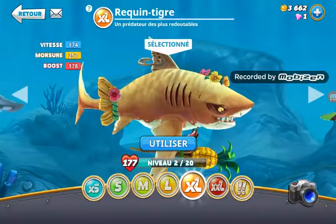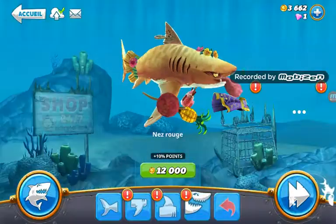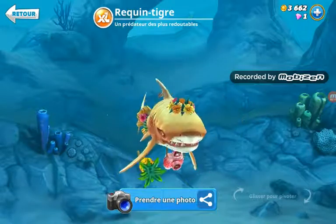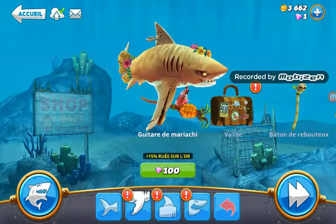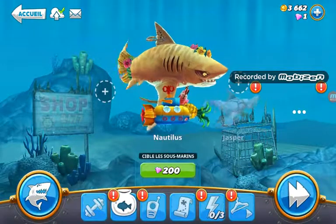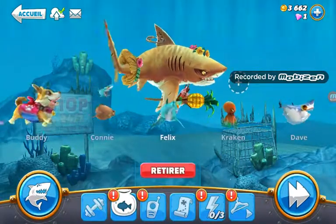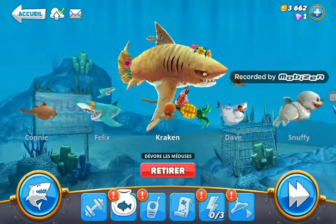Donc voilà, je l'ai à peine commencé donc je suis qu'à 2 sur 20. On va un peu le booster, on va un peu le mettre au max. C'est parti, le voilà. Je l'ai un peu hostilisé, on va lui rajouter deux petits familiers. On va lui mettre Félix qui est super bien et on va lui mettre le Kraken évidemment. C'est parti.